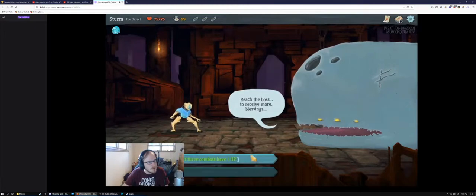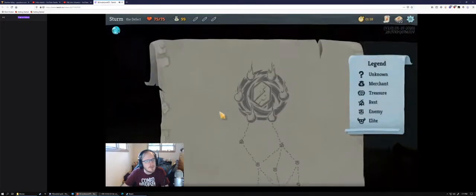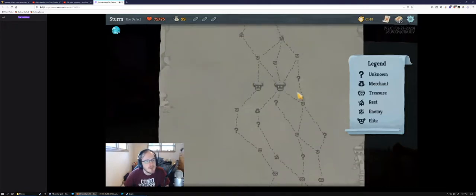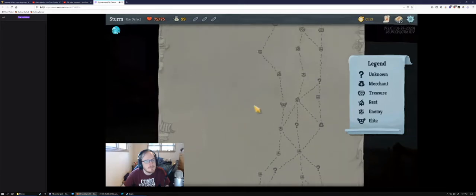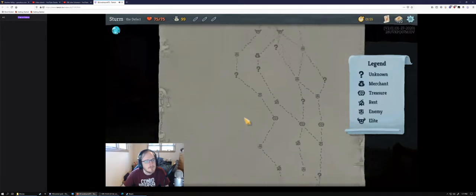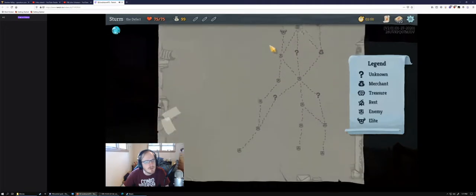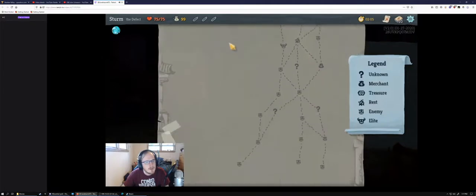Look at the map first — press M. I'm pretty much always taking max HP. That's Hexaghost, which is probably the one we want to see the most. The fact that we're Defect means we're automatically going to have scaling damage from our lightning orbs, and Hexaghost is beaten by scaling damage.